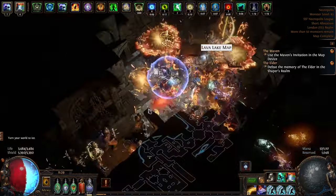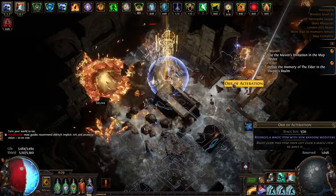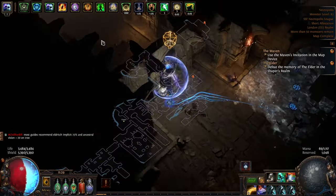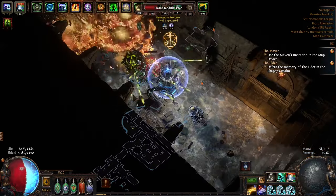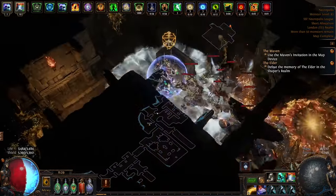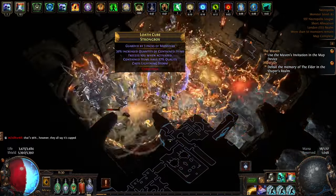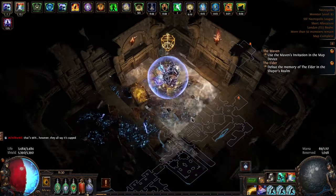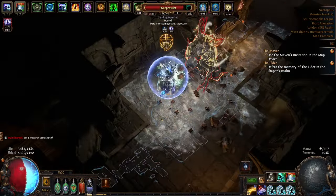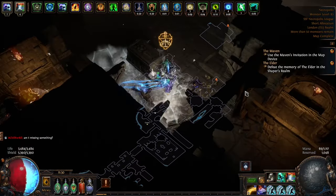I don't like the fact that the league mechanic was forced on you during leveling and the campaign — I think that should be optional. But in maps it makes sense since that's what the whole league is about, and I do like the mechanic and find it very rewarding. I had two maps where I dropped over 80 chaos orbs each just from the league mechanic. The scarab overhaul is absolutely great — one of the best changes ever. I've really enjoyed pairing scarabs together to see what I can do. Tier 17 maps also seem like a great addition, though I haven't done any yet.